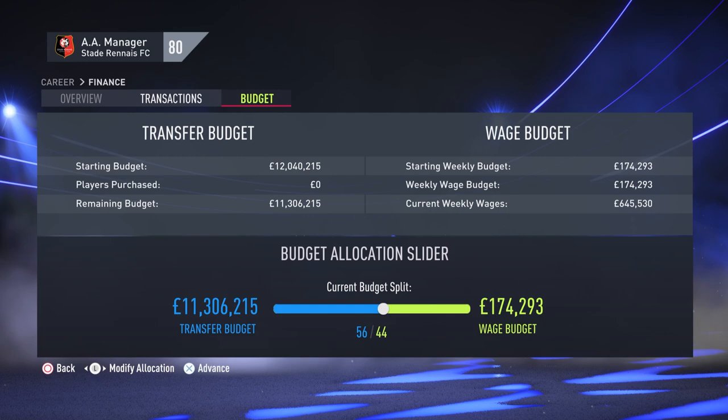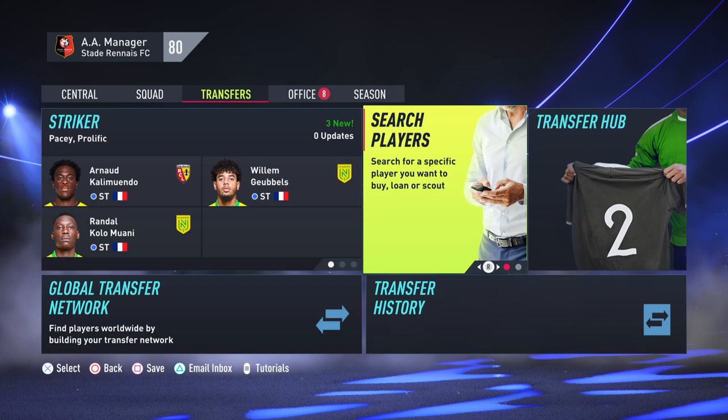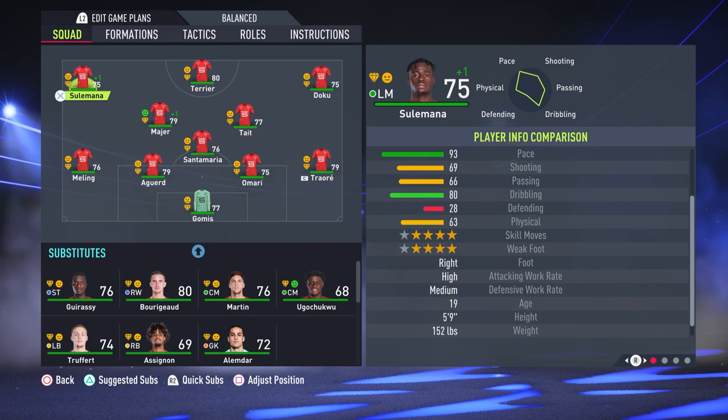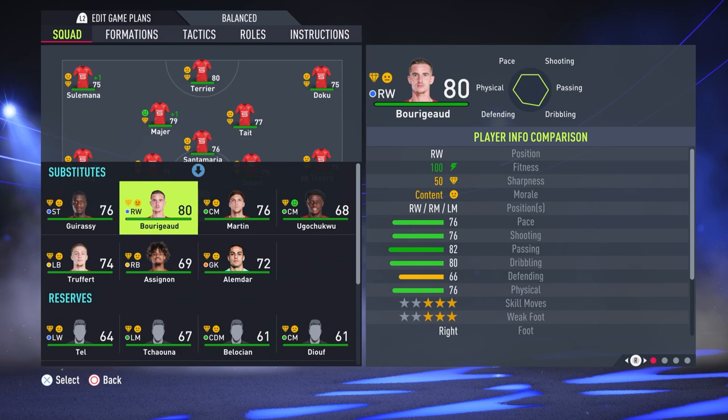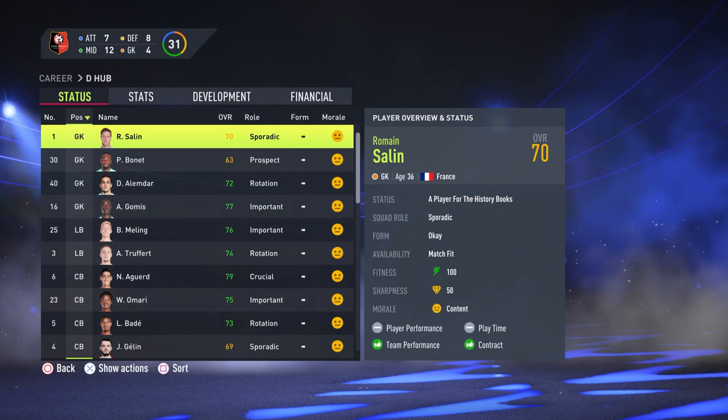Maybe you could even try and re-sign someone like Camavinga from Real Madrid if you have earned enough Champions League money, despite it probably not being the most realistic decision. If you're looking for some places to sign players from, I would definitely recommend Denmark, Croatia, and Le Havre — Denmark is where they've got Sulemana from, Croatia is where Maia came from last season, both of them playing really well, and Le Havre is fairly close to Rennes, it's in a lower league and has a similar quality of youth output so they'll always have some good young players.